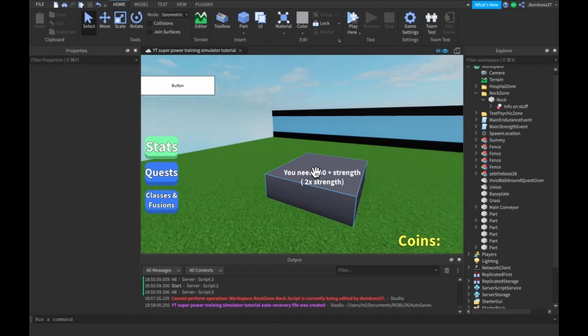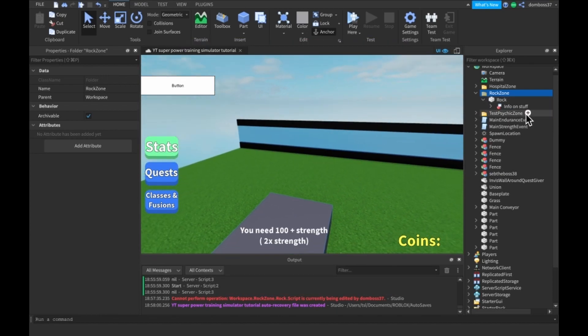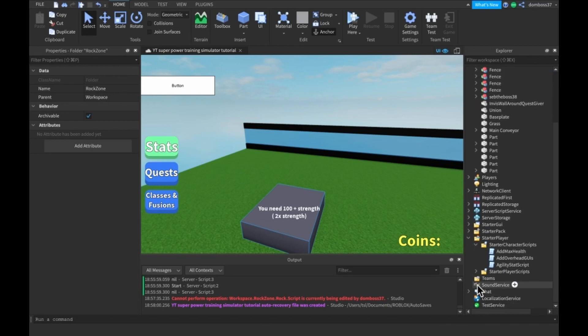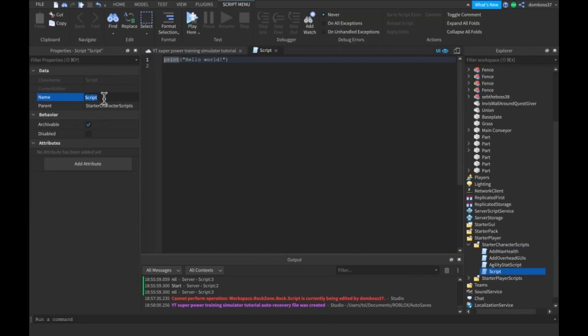So we're going to make that different. Right now what I've done is just cleared out everything but the rock part — not the Dwayne Johnson, but this rock part. So basically what we're going to do is go down into our Starter Player and Starter Character scripts and add a new script.